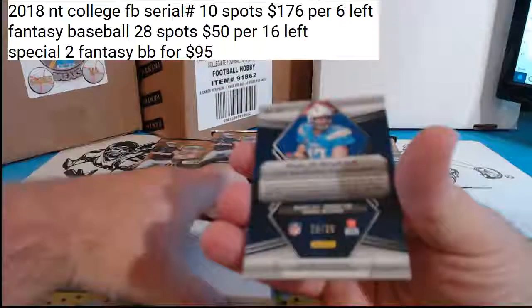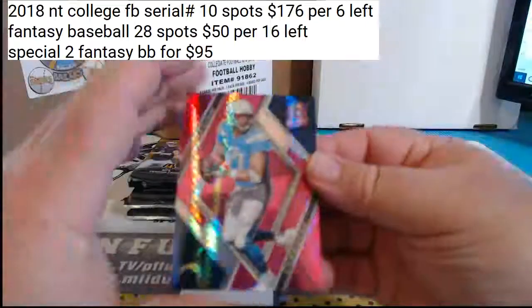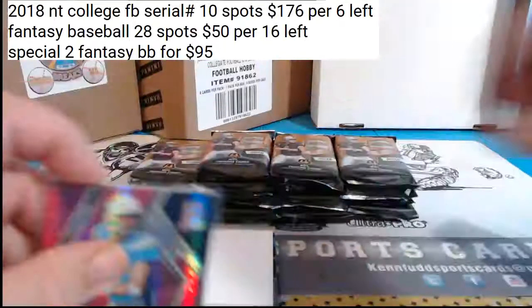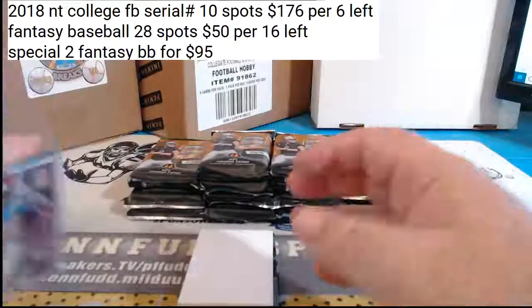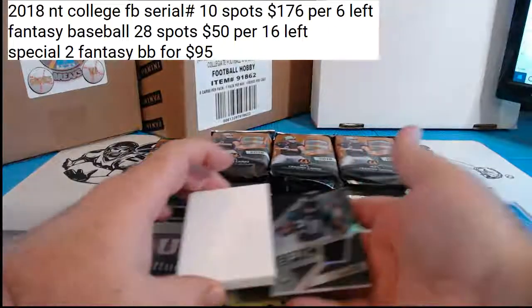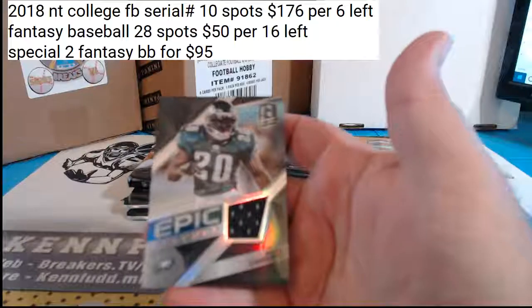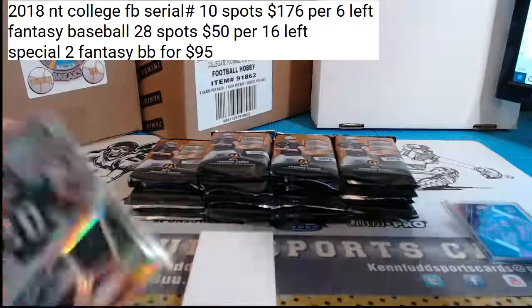Looks like we're going to start off with Philip Rivers, 16 of 20 — one off the jersey number. For the e-girls, Ryan Dawkins Epic Legends to $1.99.